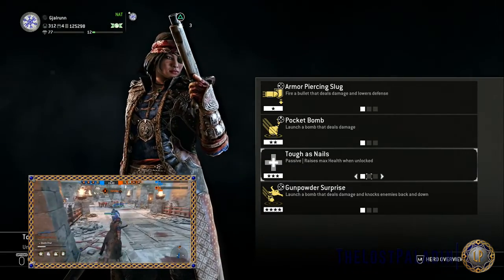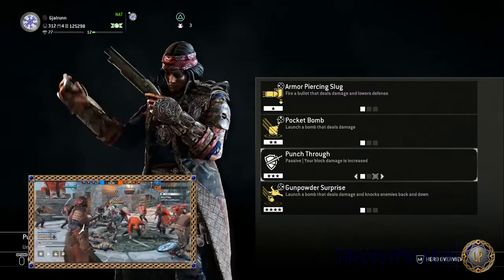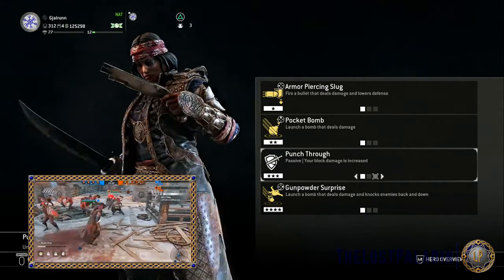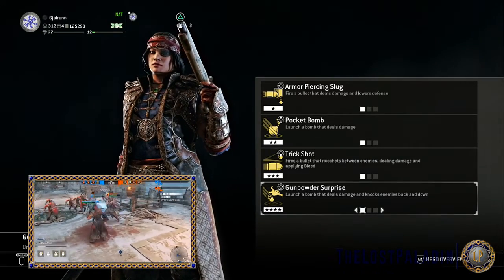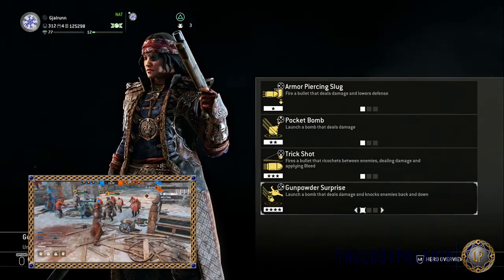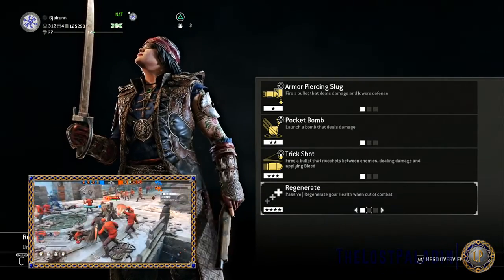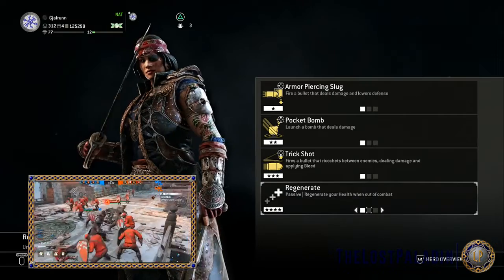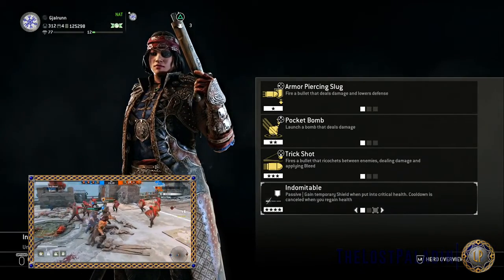Her Tier 3 feats are: Trick Shot, which fires a bullet that ricochets between enemies, dealing damage and applying bleed. Toughest Nails, a passive ability that raises max health when unlocked. And Punch Through, a passive ability where your block damage is increased.